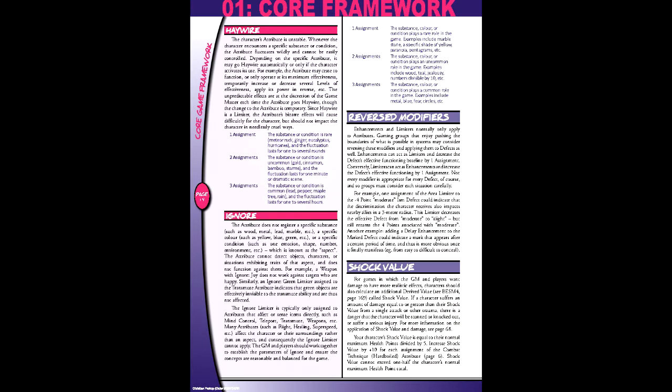However, the biggest addition to this chapter is the return of shock value and sanity points. Shock value is a derived value based on your maximum HP divided by 5, and is increased by 10 each time you take the hard-boiled combat technique attribute, up to half of your maximum HP. If a character suffers greater than this value, they must take a soul roll to avoid being stunned or knocked out. If they fail by a margin up to their soul stat, they're stunned; otherwise, they're knocked unconscious.